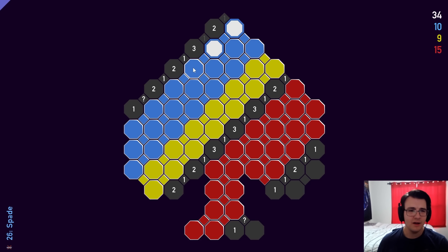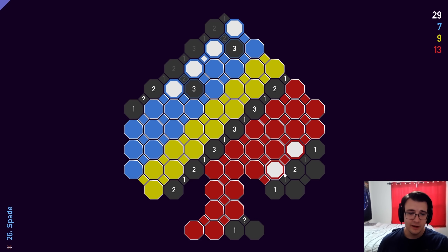I see some ones that I can mark up. I changed the quality of life feature so that cells that are fully complete get grayed out. It looks like you do have to complete all of them, not just find all the mines. I thought that would improve the viewer experience, just to keep track of numbers and things I'm calling out. It doesn't make the game any easier for me, but now I can probably make callouts a little bit more easily.